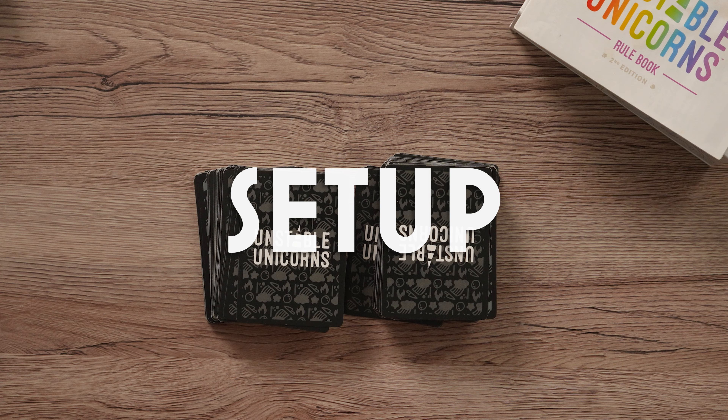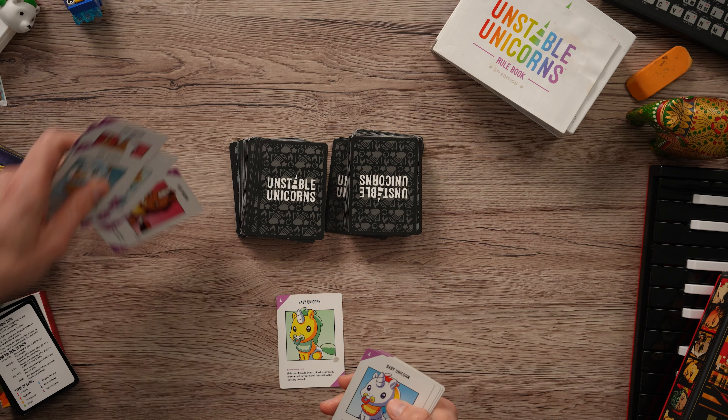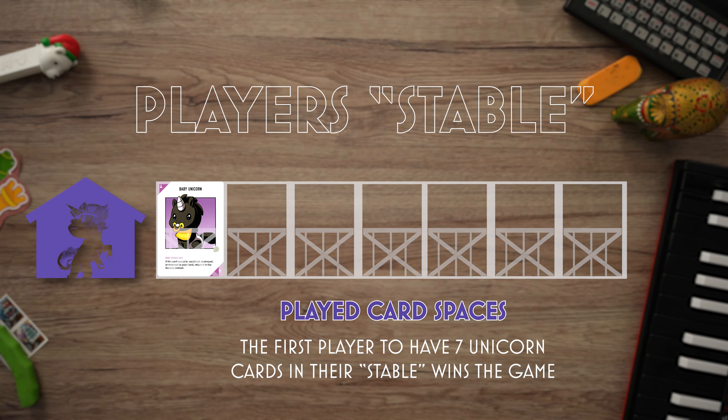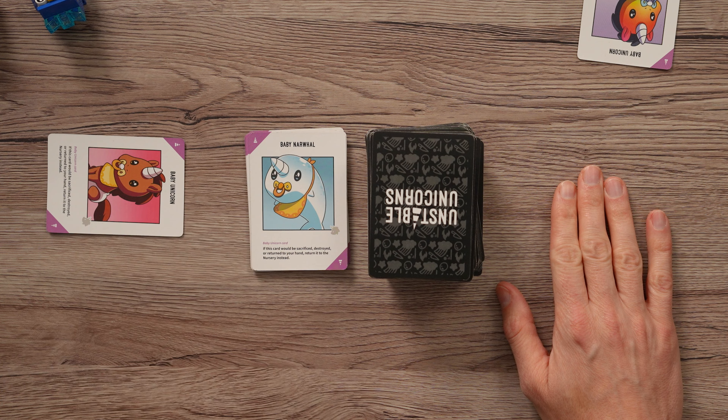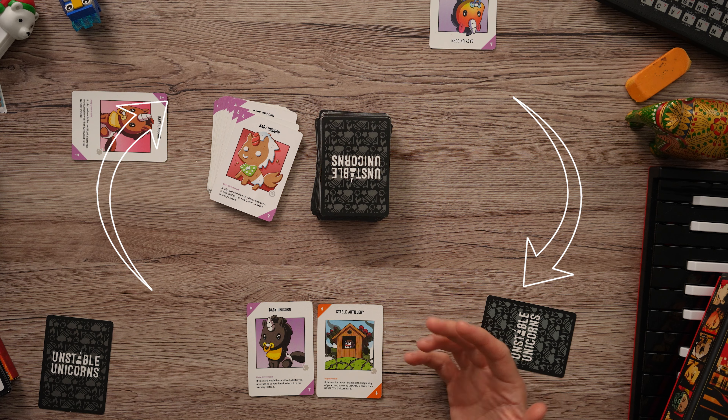Setup. The main draw deck is placed in the middle of the table. All players begin with one free baby unicorn. Pick the one that you want and place it face up in front of you — this is your unicorn stable now. The rest of the baby unicorn cards are placed to the side of the main draw deck. The other side of the draw deck will become the discard pile. Play begins with the player who's wearing the most colors, making them more unicorn-like than everyone else. Play will continue clockwise from them.